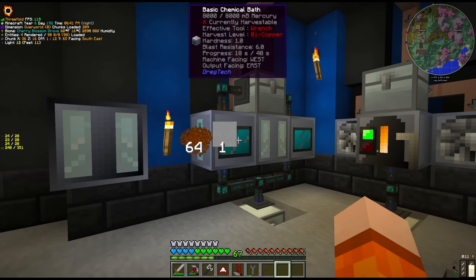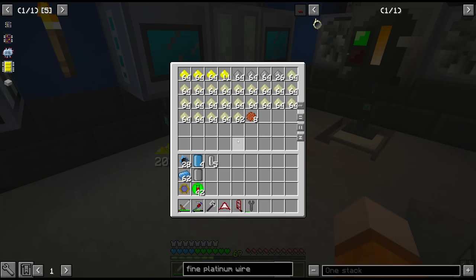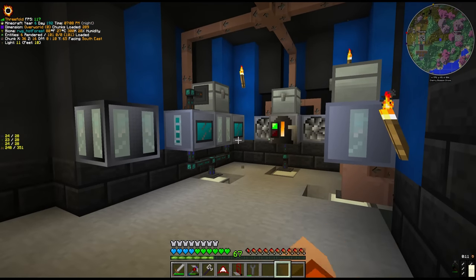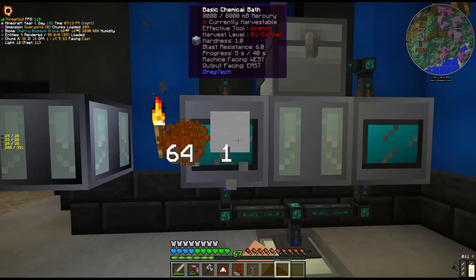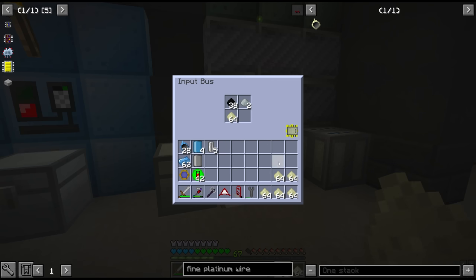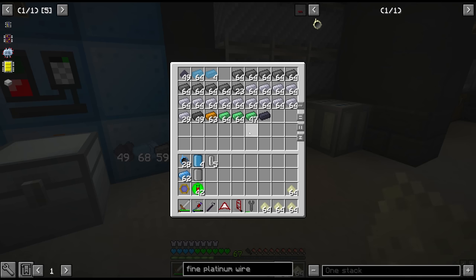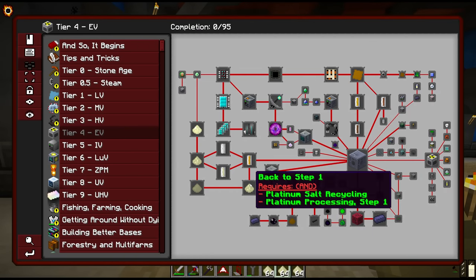I did want to point out how fruitful our decision to use chemical baths is for nickel. All of our nickel has gone through these chemical baths — look at how much platinum we have! This is normally the stuff you don't see in the episodes but I wanted to include it. I highly recommend setting up chemical baths, and I think we also get it from thermal centrifuging. We're not going to use all of this, however some of it will go through the blast furnace — and whenever we do this it only gives us nuggets, so it's super inefficient. It's not until we hit EV tier 4 where we can properly process this dust.